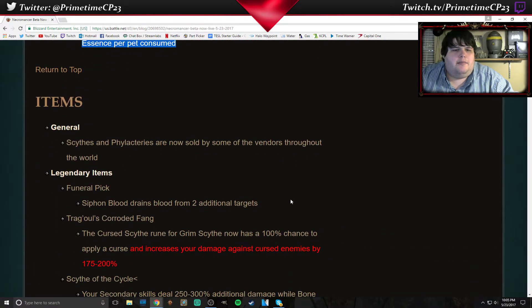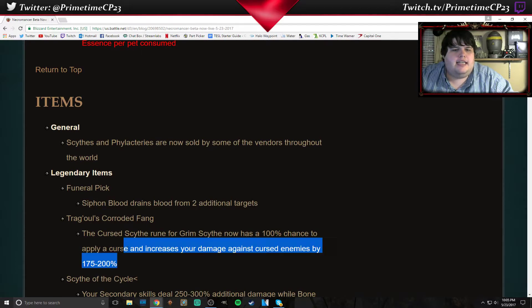Fixed a bug where Devour with the Ruthless rune did not correctly restore 10 Essence per pet consumed. This is one of the things I'm most excited about — Tregul's Corroded Fang.